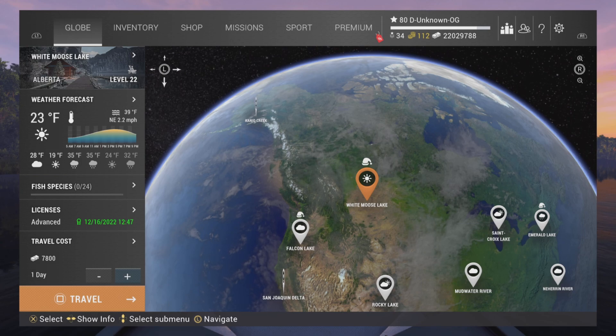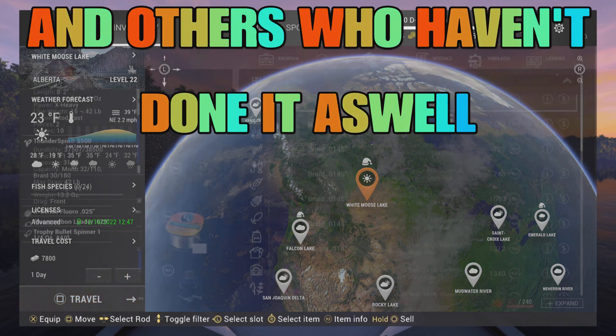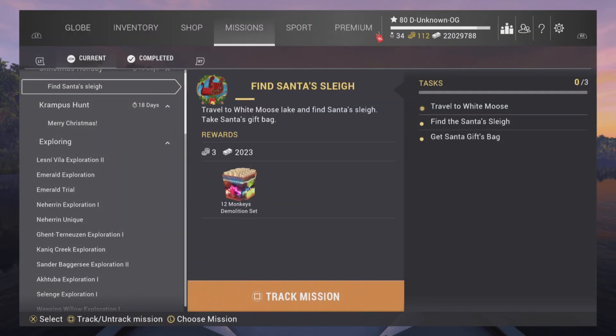Welcome back, my fellow Fishing Planet players. We have a new event — new for me because I've never done it before — and that's going to be the Christmas holiday event: finding Santa's sleigh. I'm not sure where to find it, it's my first time doing it, so we'll do it together and hopefully we can finish it together. Let's get into it.